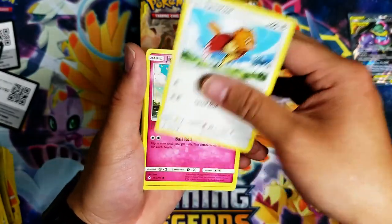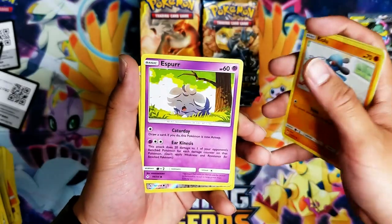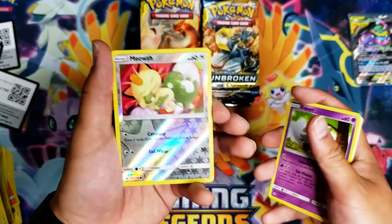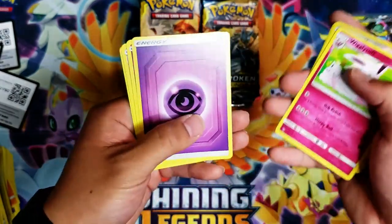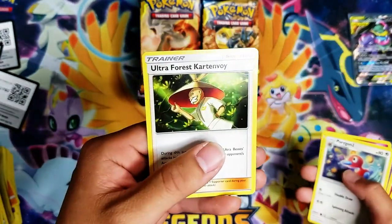Spearow, Jigglypuff, Krabby, Riley, Espurr — kind of revealed the Meowth at the bottom. Wigglytuff. Then Psychic Energy, Clefable, Porygon 2, and Ultra Force Carton Edwold.